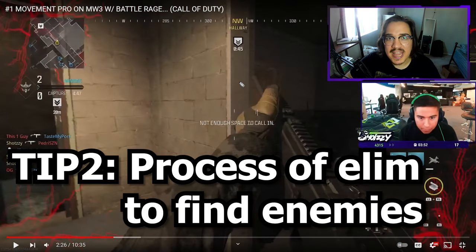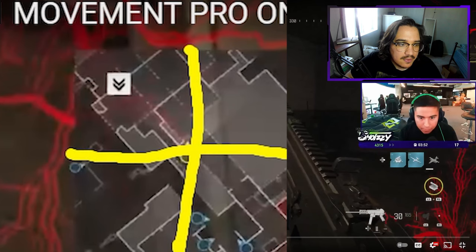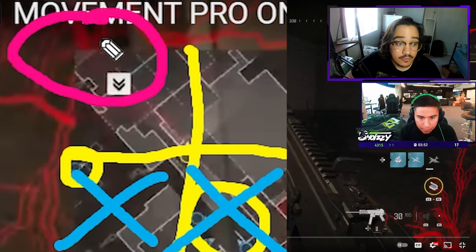The second most important thing about looking at the minimap is process of elimination — figuring out where the other enemies are. If I create a quadrant right now, I can see that I have teammates over here and over here, which means there should not be any enemies in those areas. But if you look at the empty areas on the map, that's where enemies are going to be. Right now it looks like enemies are going to spawn over here and also over here.